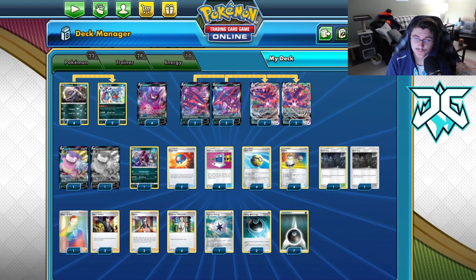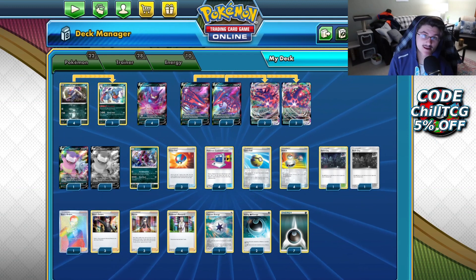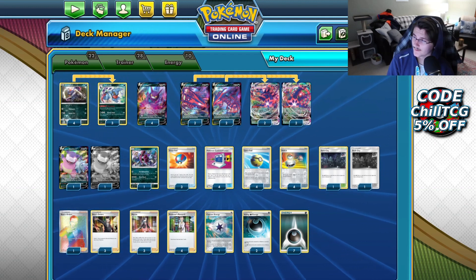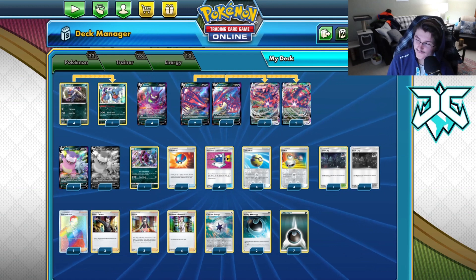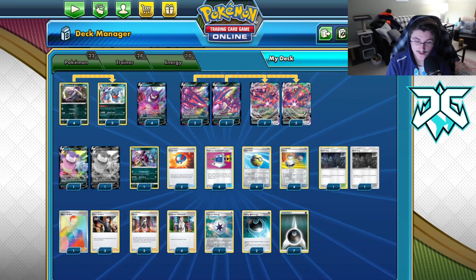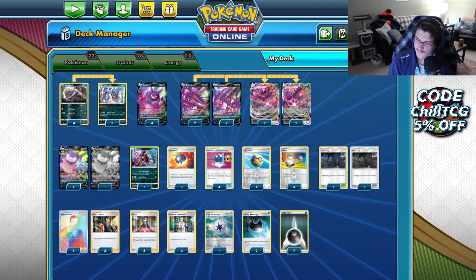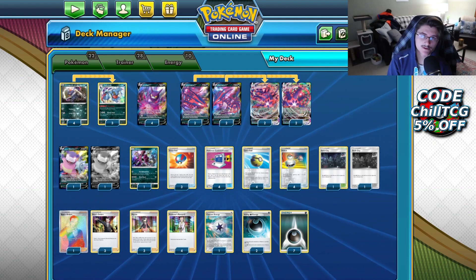He was actually playing Poison Eternatus, and this was the exact same decklist he used to win Chill Series 8 or 9, which was exactly two or three months before this tournament. Just absolutely ridiculous that he was able to come out and get another win with the same deck. This is the second or third time that Poison Eternatus has won, and it's actually a pretty good deck.